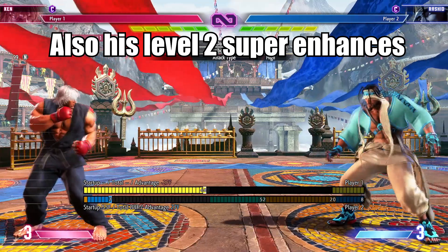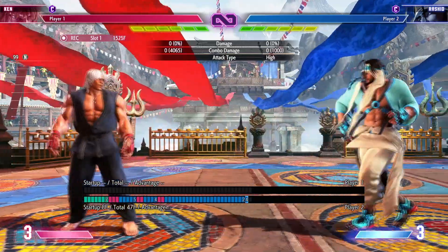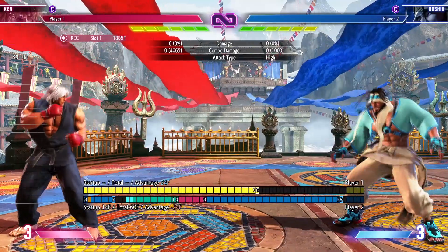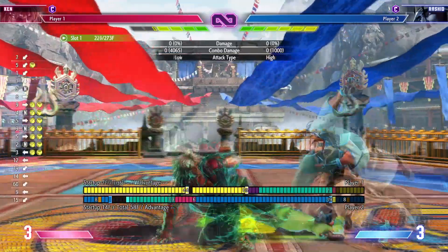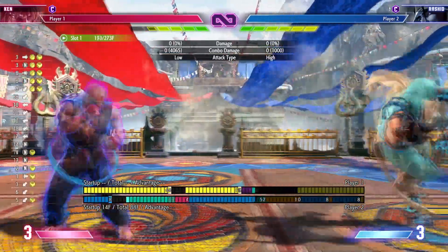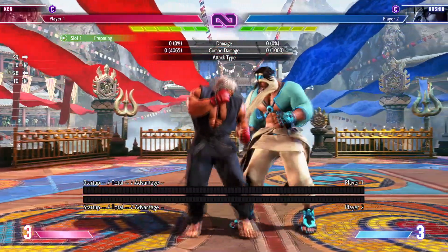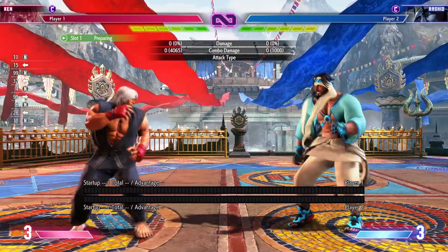If he does that enhanced Eagle Spike, he's negative 24 on block instead of 36. So it's going to be a little harder to punish — he recovers pretty fast and the distance makes it tough. He's pretty much safe on that and I haven't really found an option to beat it.